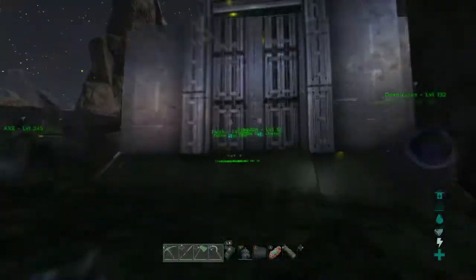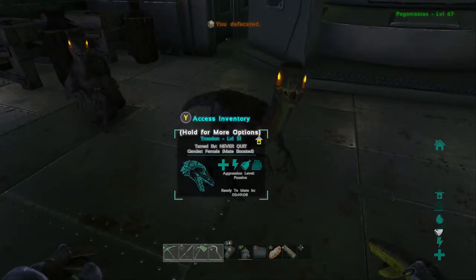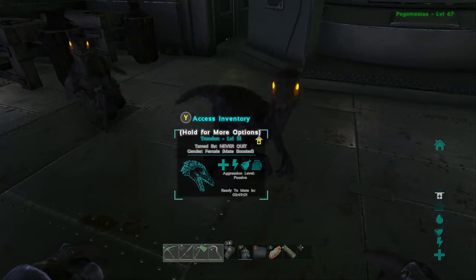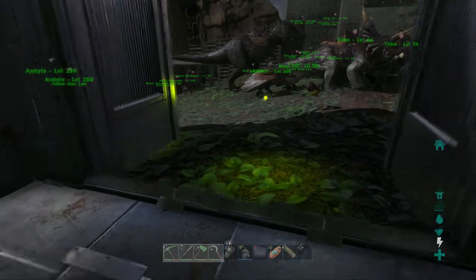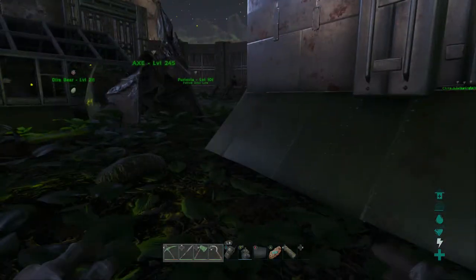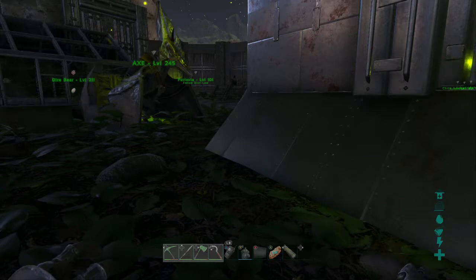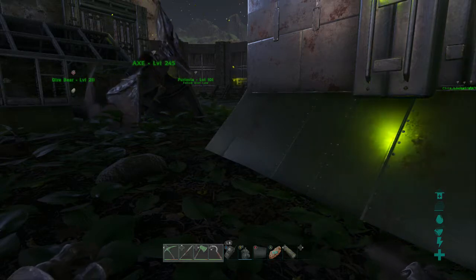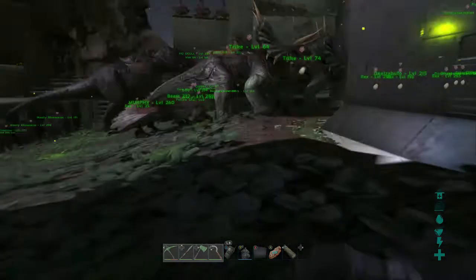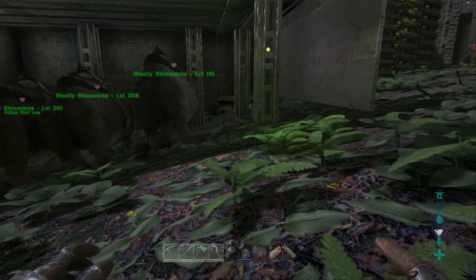All right guys, well we've got our pair tamed, obviously. You saw what happened with the baby — I've heard of that happening, that's some kind of glitch, it's a known issue, people have been complaining about it. We're gonna try another one when we can, probably tomorrow. But we got our pair — that's the main thing — so we don't have to sacrifice any more tames. Hopefully we can get some breeding going and get a few more Troodons. Anyway, hope you guys enjoyed the video. If you did, hit that like button and subscribe. See you guys in the next episode. Later.